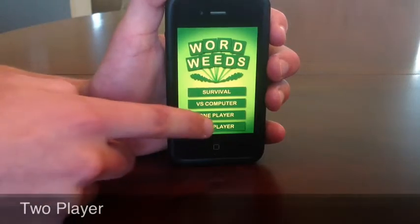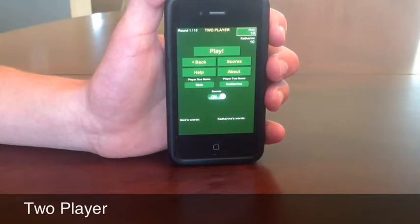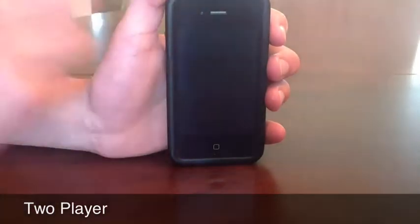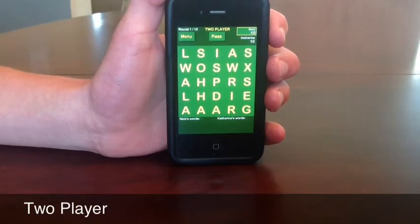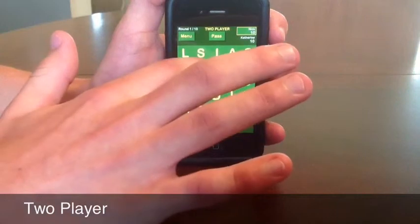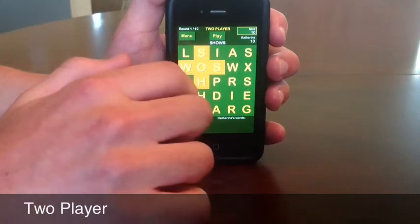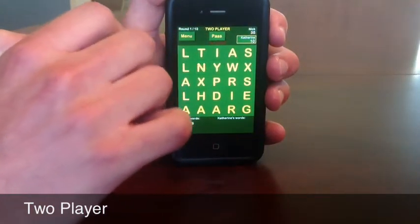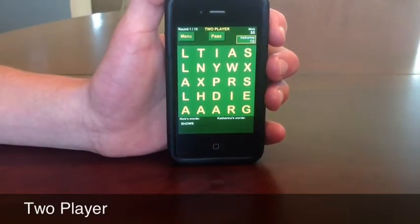Finally, we're going to look at 2-player. With two player, you obviously need two people to play, so I brought my sister Catherine in to play with me during this review. It looks just like Versus Computer and 1-player in that the board is already filled up, and we're going to compete to see who can get the best score. I'm going to try and create a decent word — maybe 'shows.' I move it over and that's a five-letter word, so I have 35 coins: 25 plus the additional 10 I start out with.